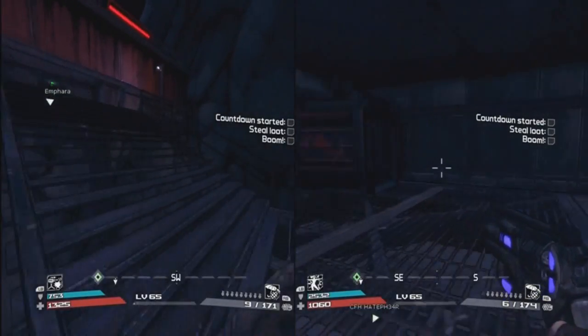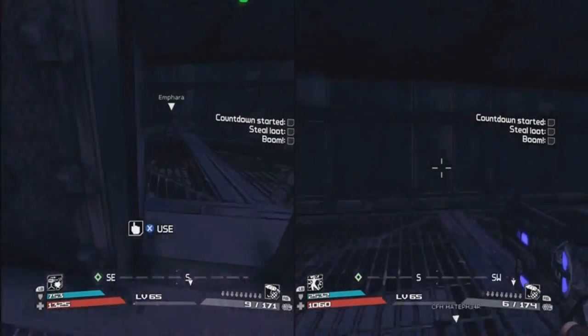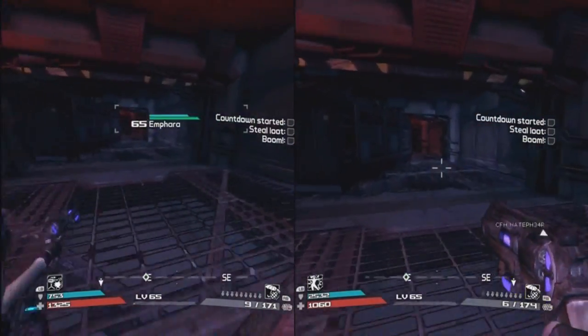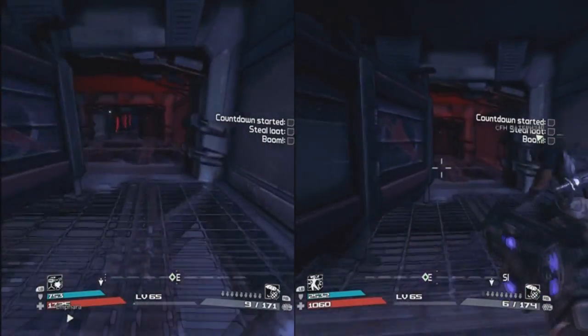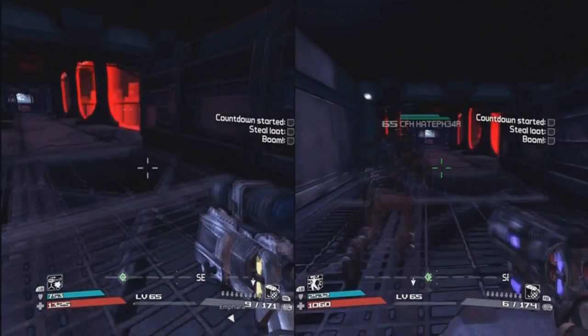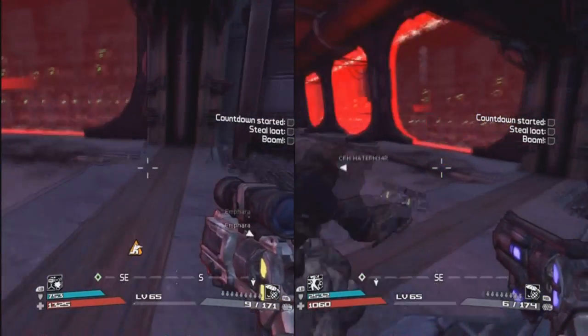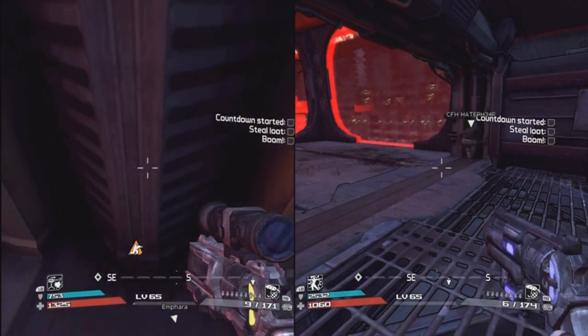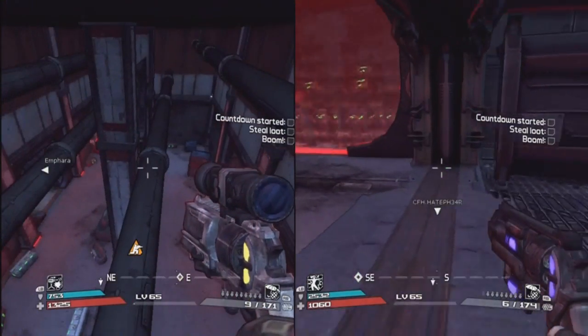First of all, you have to be on the loot-lancery supermarket sweep, where it's like Christmas missions, and you have to kill Nox. There may or may not be a cutscene — I don't really know what triggers it; it seems like it's there sometimes and not others. But you're going to go to the last door frame inside the armory and kind of crouch-walk along the seam until you fall through the floor.